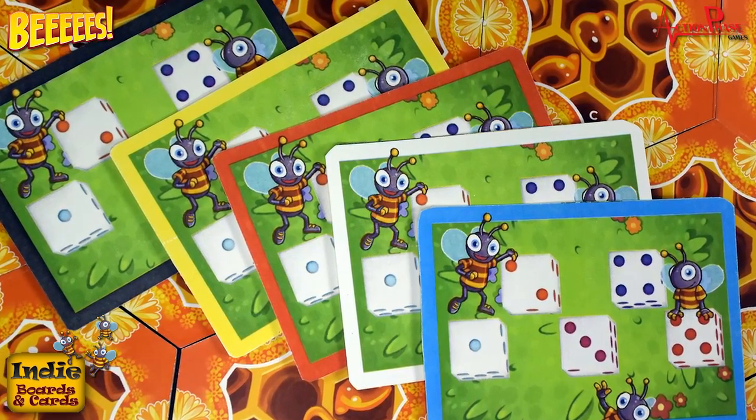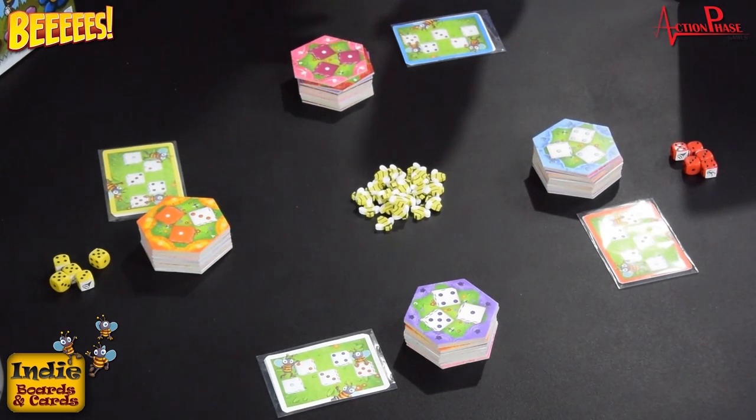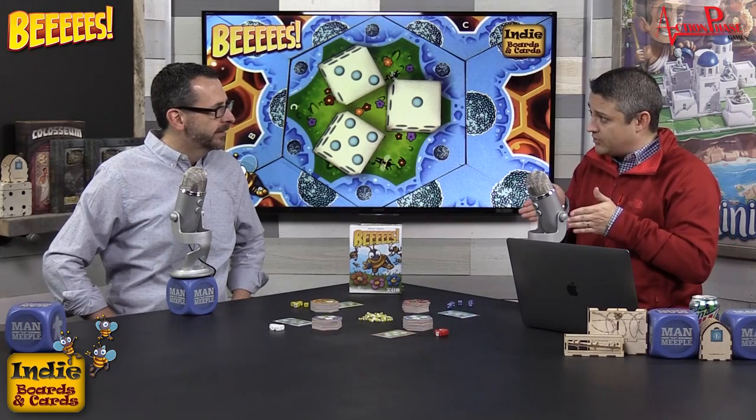Here's how the game works: each player collects their five dice and a stack of tiles — lettered A through E — shuffled with the flower side face up. You hold one tile in one hand and your dice in the other. You slap it down, and then simultaneously throughout the game everyone makes a beehive motion with their hands, shaking the dice and releasing them.